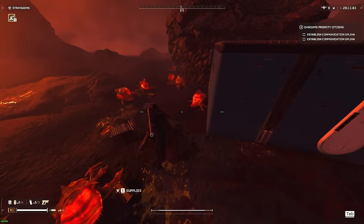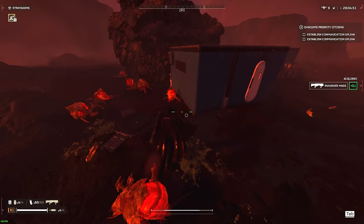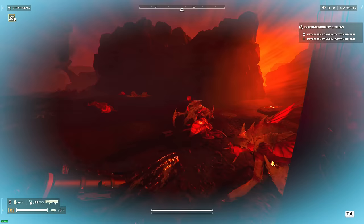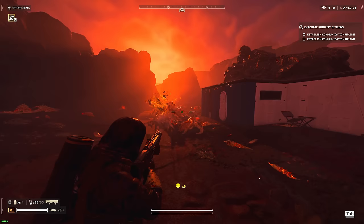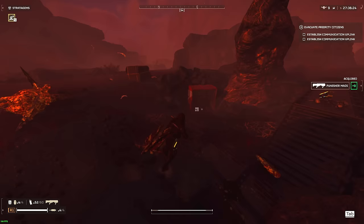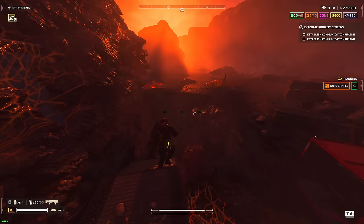Grab a supply here. Another little group — hopefully we can get rid of them before they call for reinforcements. That would have been embarrassing. At least we got metals. Let's get the hell out of dodge — and like a good five-plus minutes there. We got two, three side objectives done, so we got one to two more to go.